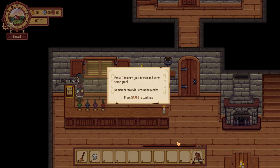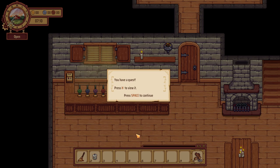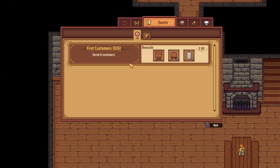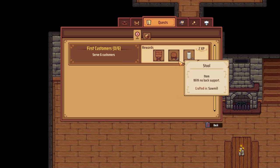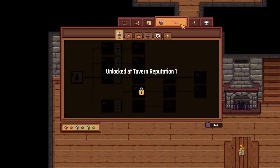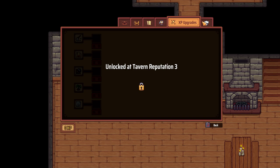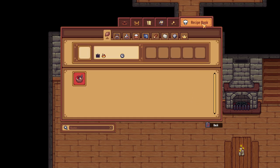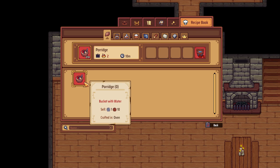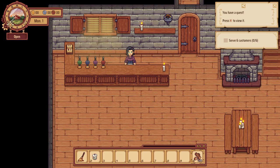Press O to open your tavern and to serve some gruel — remember to exit decoration mode. You have a quest; hit H to review it. If we serve six customers we will get some tables and such. We've got information on our tavern, reputation, our recipe book — we could have porridge if we had some water.